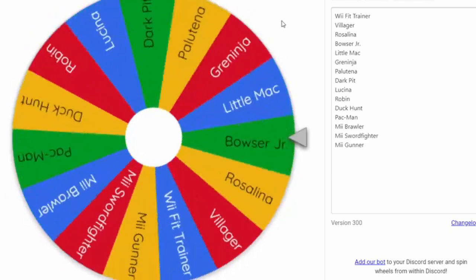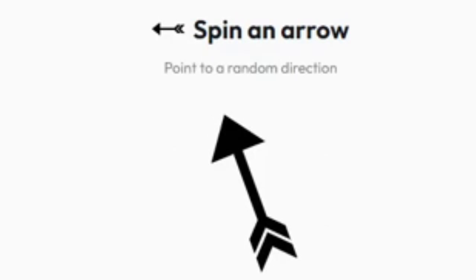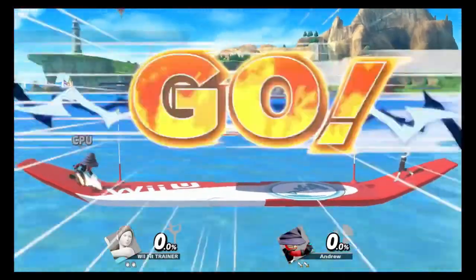We spin the wheel again and we're going to see the Wii Fit Trainer, who will be attacking northwest-ish — more north than west — which means Wii Fit Trainer will be attacking the Mii Sword Fighter. The Mii characters are the worst players in the game, so Wii Fit Trainer, this is basically your freebie match. Although it is Aindrew, who we've proven is the best Mii character I have.